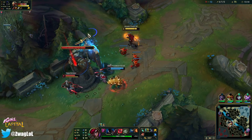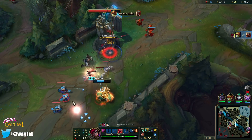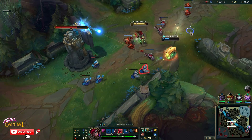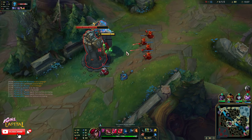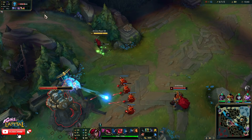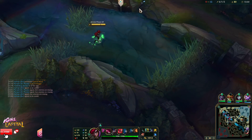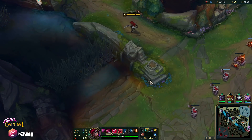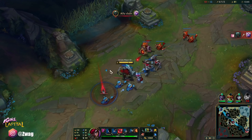Maybe dive this guy — yeah, since Rammus got the taunt I'll just go in and ult. Good play. I don't know where Akshan is — okay, he's top. I can almost 1v1 Darius even though he has items on me, but if he gets his bleed stacks up to full I just die. So we don't risk that. Katarina's ult does both physical and magic damage.